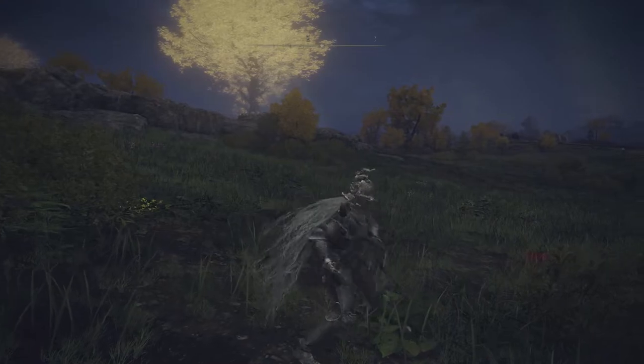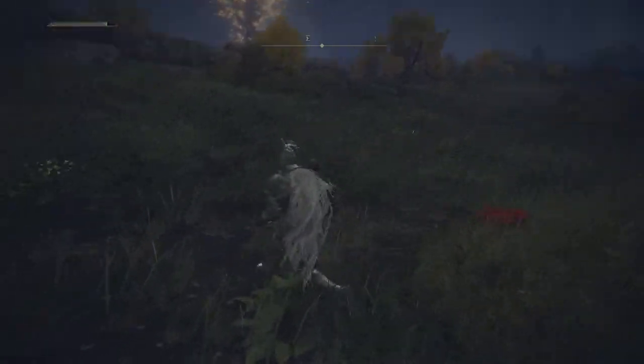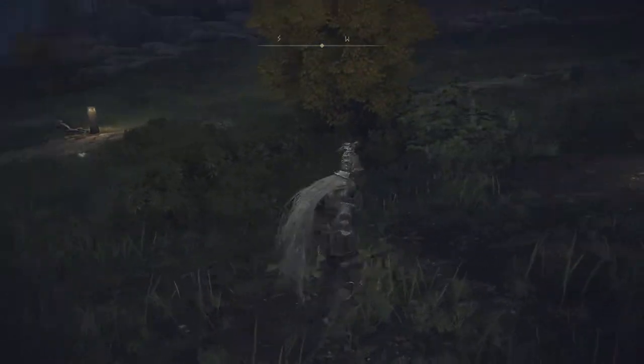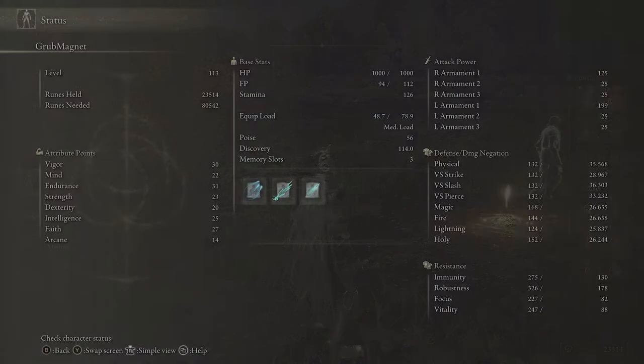The Ash of War, as you can see, uses your blue bar — your FP, which is your focus points. So you can't use it indefinitely, but you can use it a fair bit. If you're interested in that, you want to be leveling up into Mind to boost your FP. The more Mind you have, the bigger the FP bar, and the longer you can use those special moves.